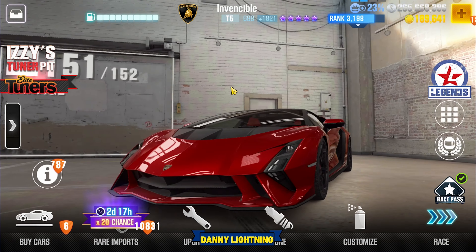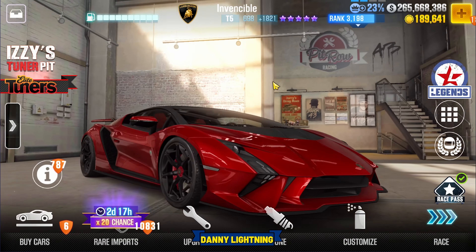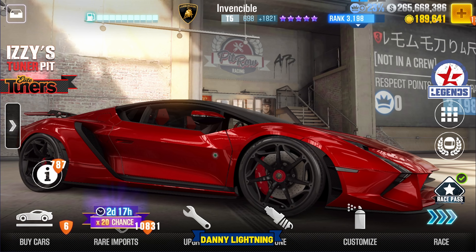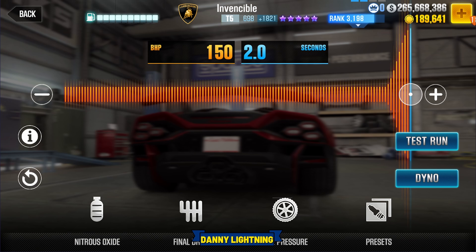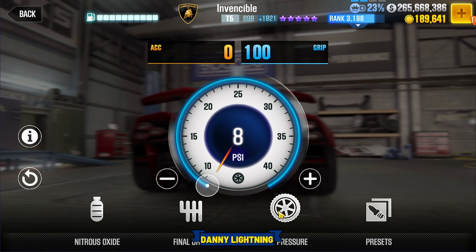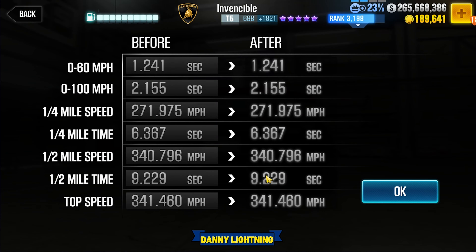So that's how we do it when it's maxed out. Let's go ahead and fit this back to stage 5 parts only and do a stage 5 shift in tune. When you have all the stage 5 parts and all the fusions installed, nitrous all the way to the right, final drive 2.40, tire pressure 8 PSI, dyno 9.229.